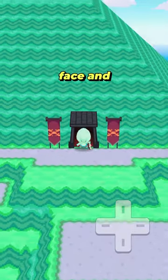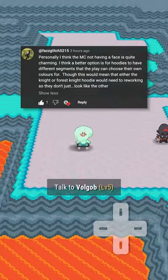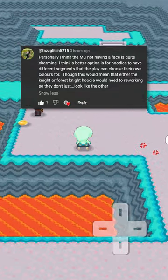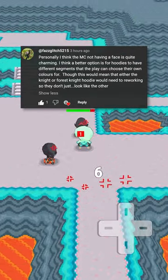I think it would be great showing the player's face and being able to customize that. Personally, I think the main character not having a face is quite charming. I think a better option is for hoodies to have different segments that the player can choose their own colors for, though this would mean that either the night or forest night hoodie would need reworking so they don't just look like the other.